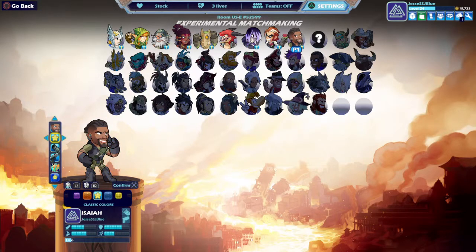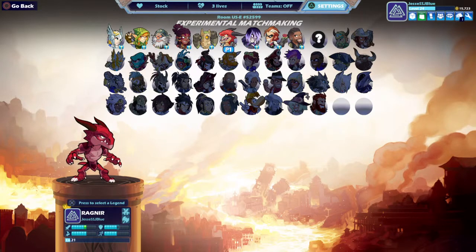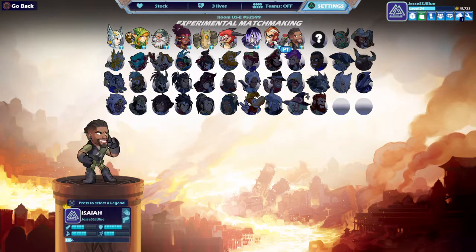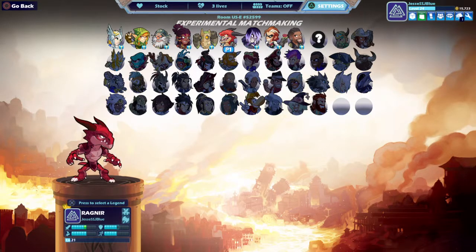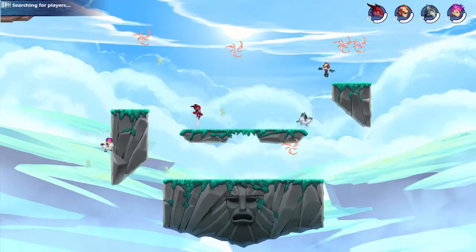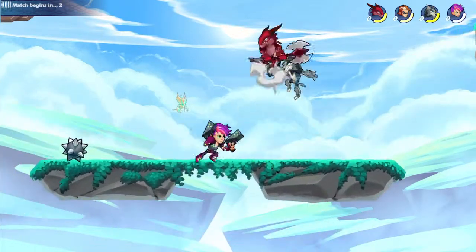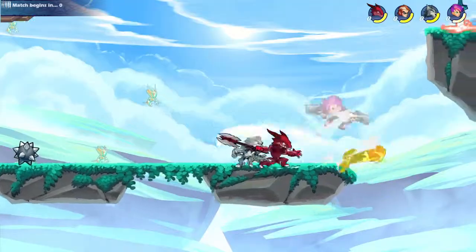I'm going to be trying to get Ragnir and Isaiah to level 25 playing experimental. I don't want to play ranked because I don't want to lose elo. I want to get the Skyforged Ragnir and then I'll get Skyforged Isaiah. I'll go back and forth — if I lose as Ragnir I'll switch to Isaiah, and if I lose as Isaiah I'll go back to Ragnir.